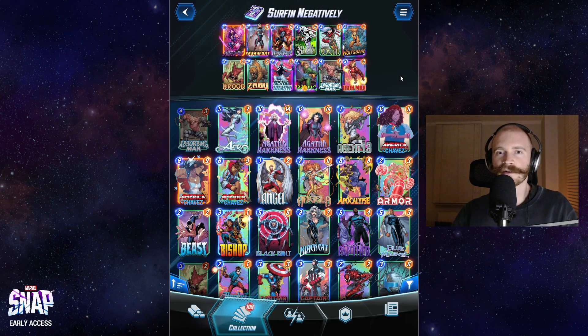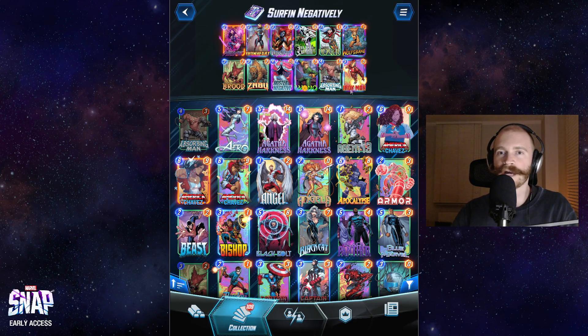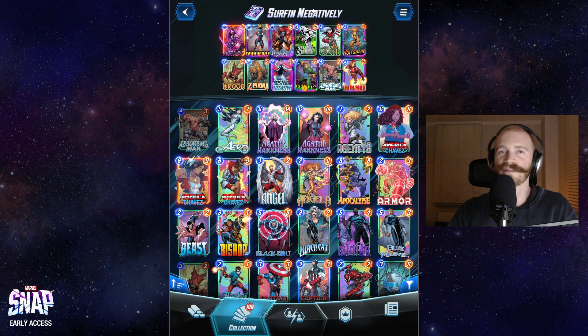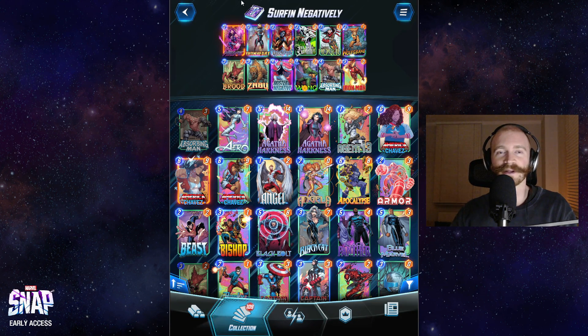Iron Man is kind of self-explanatory in this deck. It's usually the best card to be a recipient of the Mr. Negative effect, turning into a 0-cost 5-power card, and ideally we can copy that effect with Mystique as well — either doubling our power in two separate locations or quadrupling our power in one location if we want to go heavy.